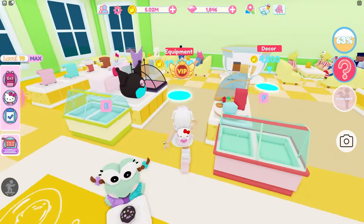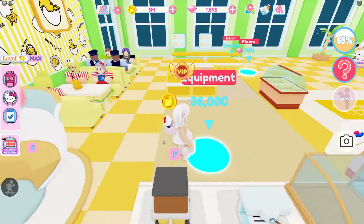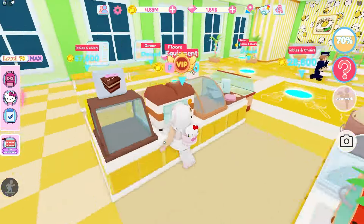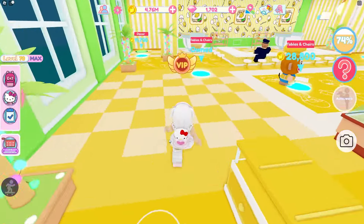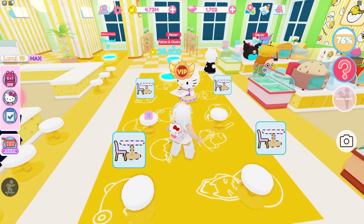Over here we have equipment — what is this? Oh, the croissants. Decor. More equipment. Let's go over here. More floors — this is the last bit of the floors. It's gonna cost you just a little bit of diamonds but they're cute so I honestly would get it.